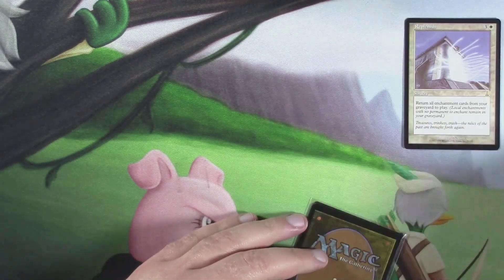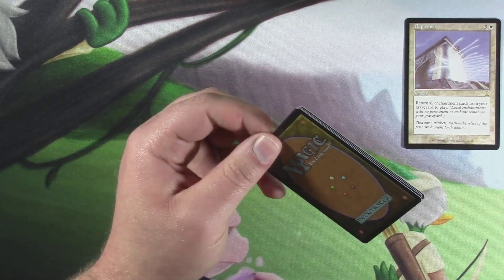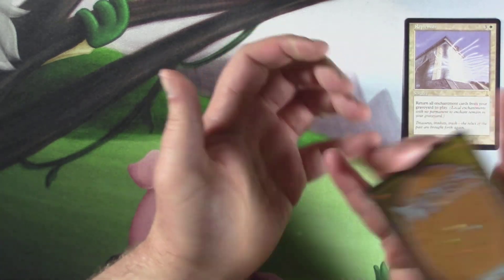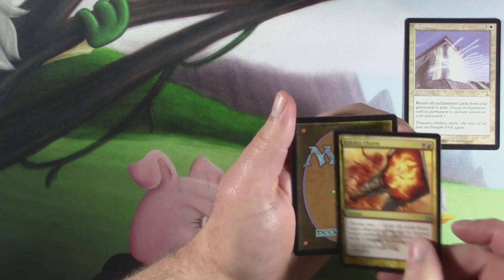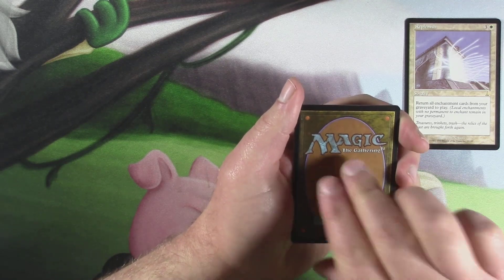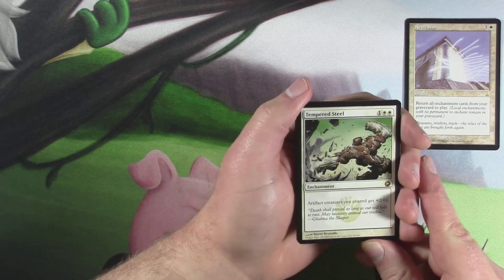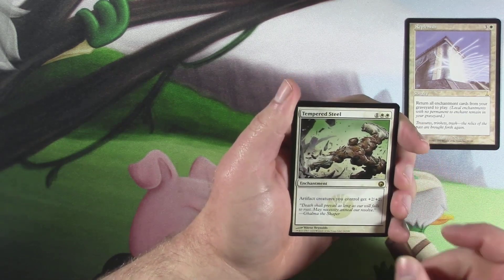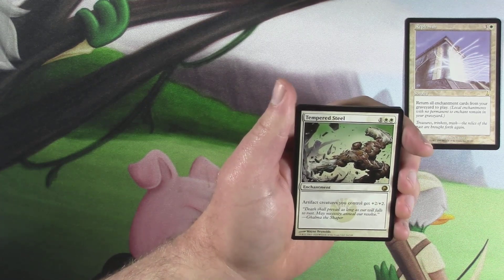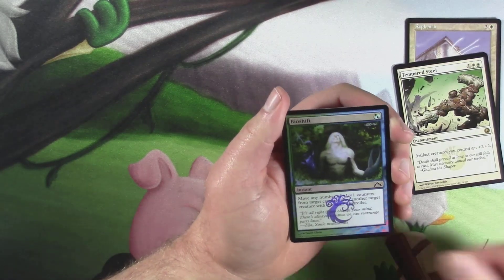First pack was not bad. Second pack though — we need to get one of those like $400,000 cards that are in here. Got a Rakdos Charm — almost as good as our Dryad Militant. We didn't do it. Got a Tempered Steel. This used to be worth nothing, I think it still is. Tempered Steel: artifact creatures you control get plus two, plus two — it's an enchantment for one and two white. I actually really liked it when it was in standard. We got a Lava Spike and a foil Bio Shift.